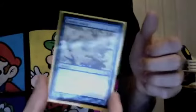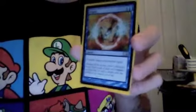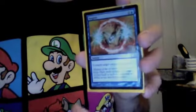I do not play Mana Leaks. I play one Essence Scatter for creatures and two Negates for spells. I actually have in my sideboard an Essence Scatter and a Negate. If I play Delver or Esper, I side in all three Negates. If I'm playing Mirran, I side in one Essence Scatter and keep one Negate in for Bonfire.